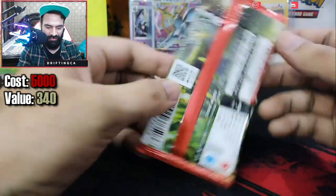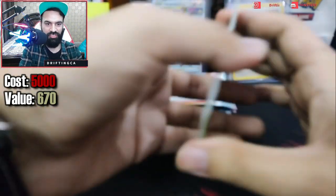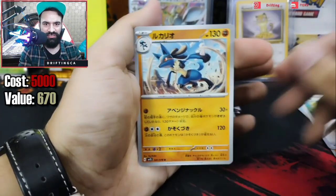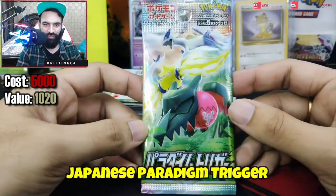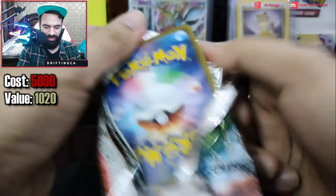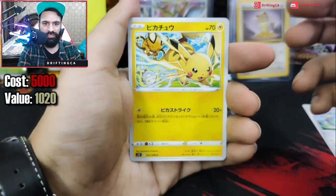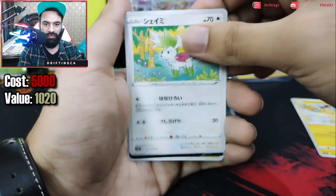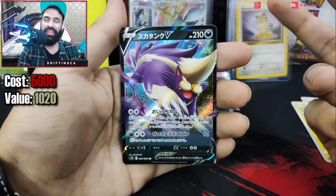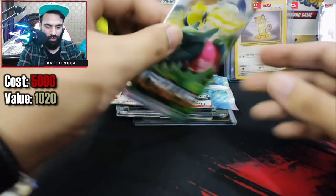Moving on to our next pack — we have a Japanese Scarlet EX pack. Let's open it. We have a Berry, then Meditite, Wiglett, Experience Share, and the hit is a non-holographic Lucario. Moving on to our next pack — this is Regidrago, we have Lugia and Regileleki as well. Let's open it. We have Togedemaru, and a really cool Pikachu — first time seeing this card. We have Shaymin, and we got a hit — it's Skuntank V! We got a Skuntank and then a Dragonair — first hit from our 5,000 rupee pack so far across three packs.